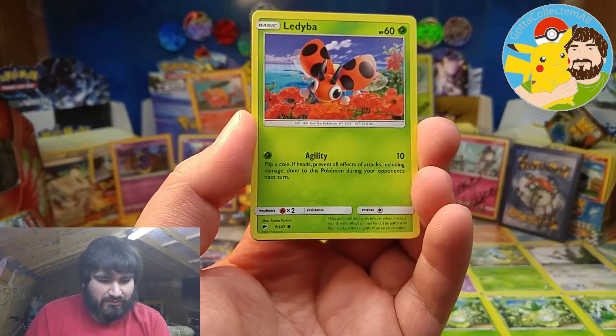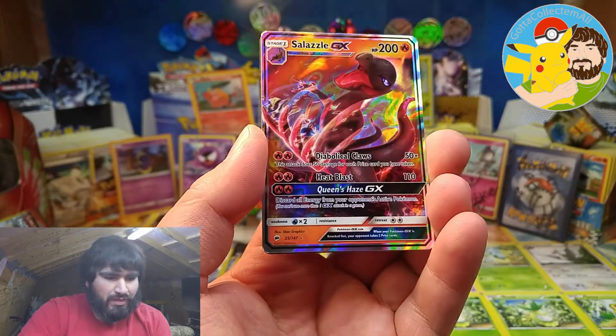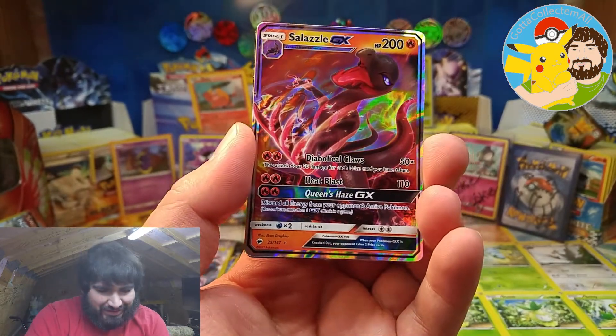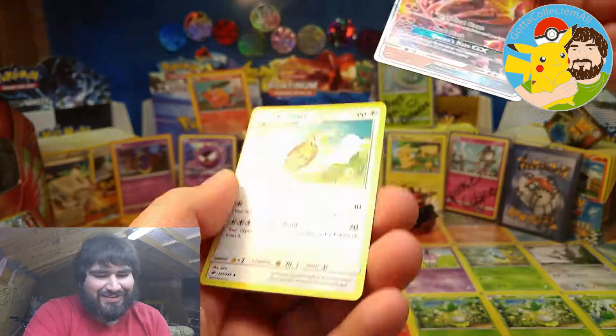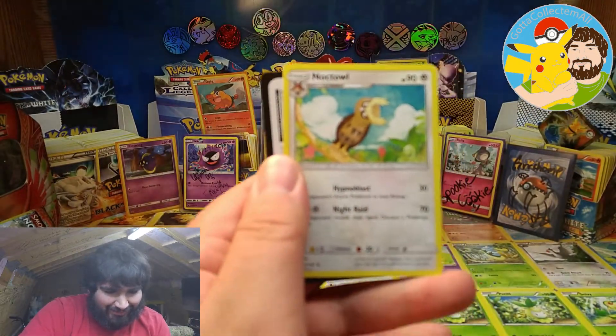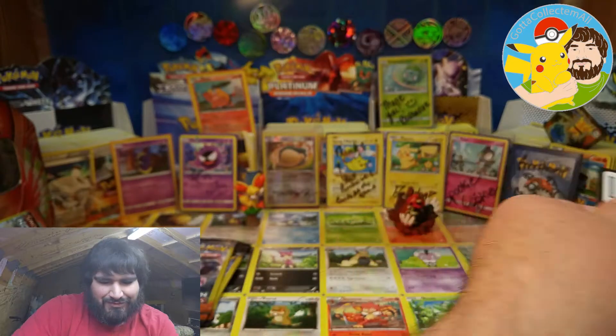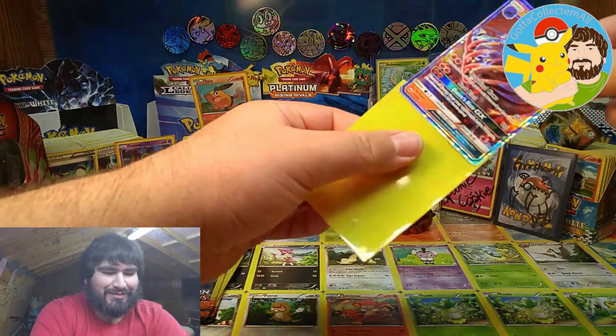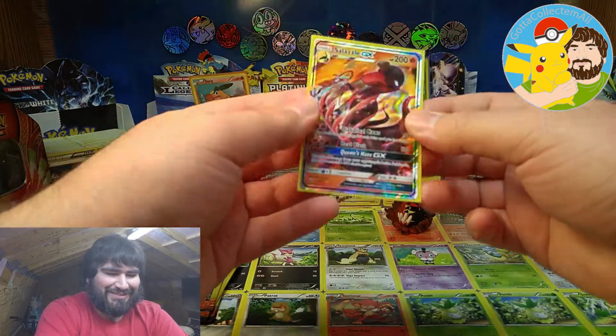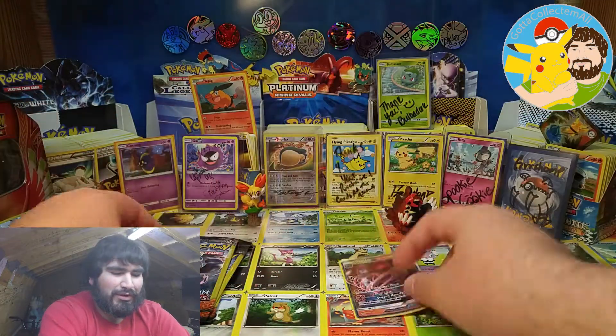Okay, we have — wow, already a Salazzle GX! Oh my goodness, that's fantastic, and a Noctowl too. First pack magic! I was not expecting that. Salazzle, welcome to the party!